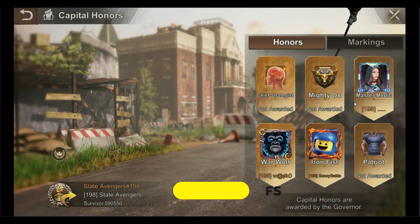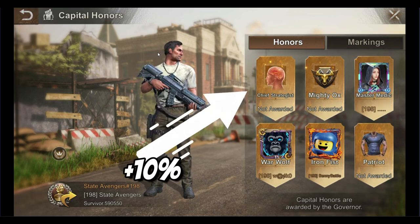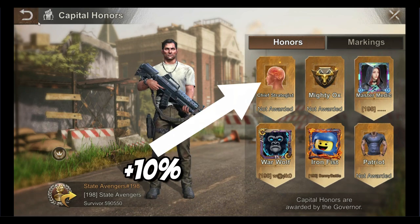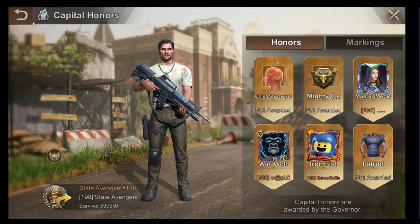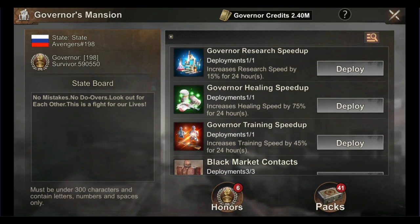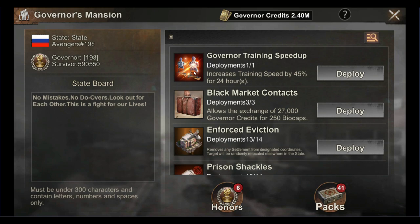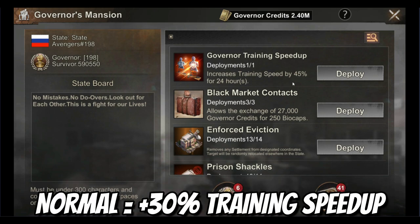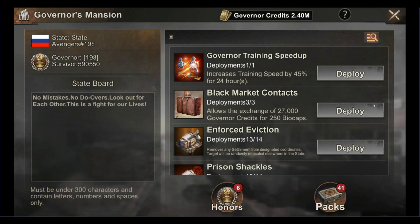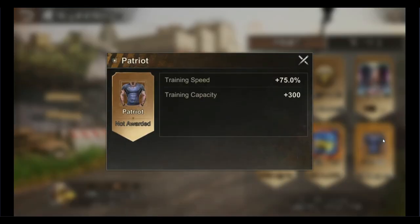Last but not least, one of the most important training speed boosts is the governor buff and the state buff. The patriot governor buff provides a 50% training speed boost, while the chief practice governor buff provides 10%. These honors are typically bestowed to selected individuals. The governor will also typically activate the state buff training incubator during key events such as Survival of the Fittest or the State vs State preparation stage — this increases training speed by 30% for 24 hours. I recommend saving your troop training speed-ups and only using them during days when the governor has activated the state buff training incubator.